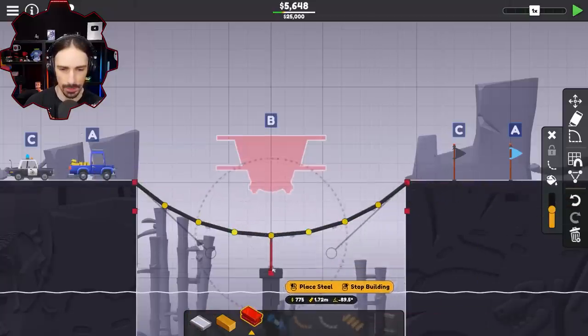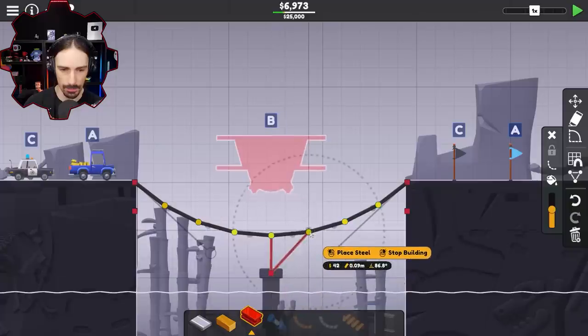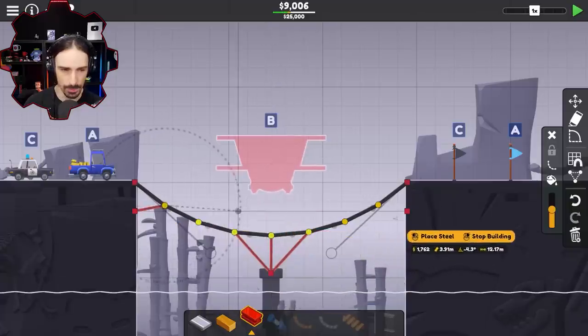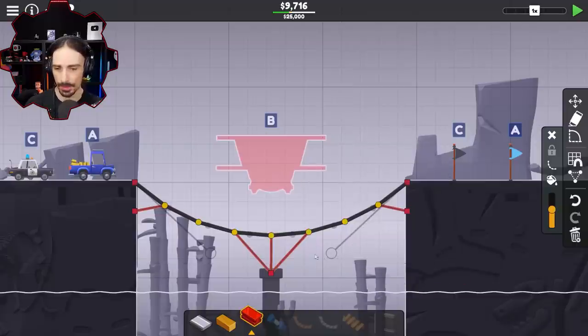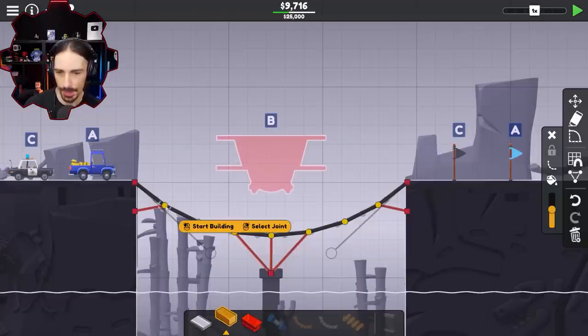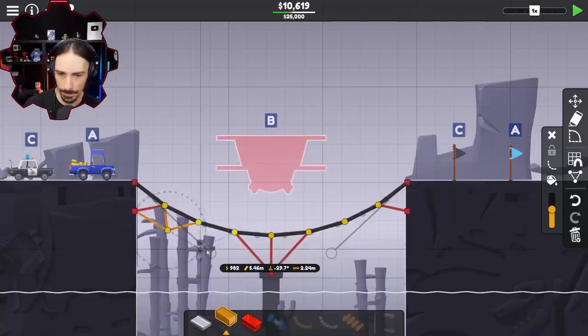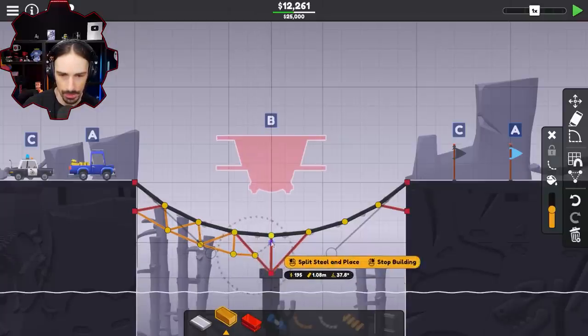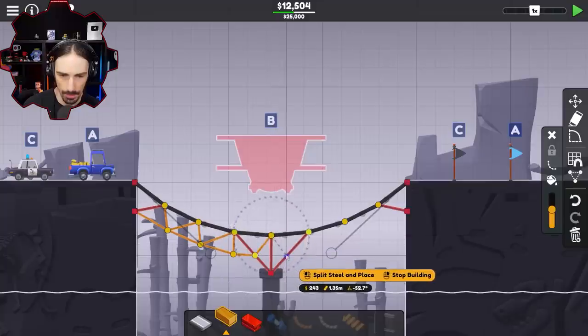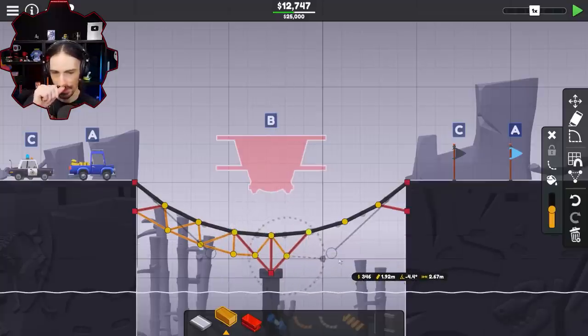I'll reinforce with steel right there. Can I hit that? Oh, I can. Let's do some steel reinforcement there. I'm liking the build system so far — I'm adapting to it very quickly as far as click, unselect, select and all that. Triangulate on — I used the hotkey that time. Now I'm going to turn triangulate off because I'm going to manually attach this section. Go up there and then go down. I think it looks nice. Elegant. 12,000 so far.